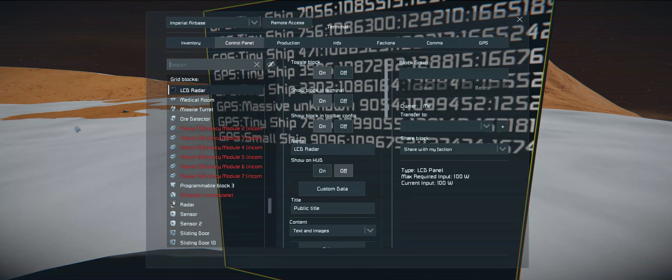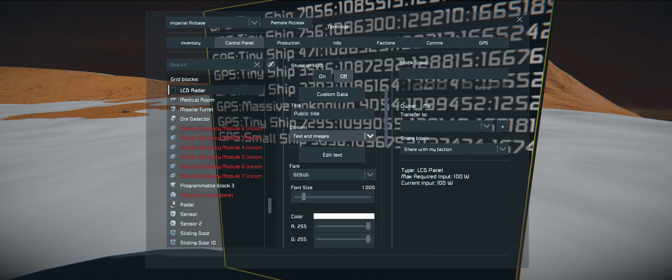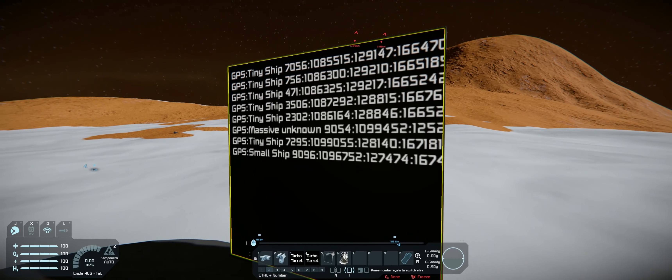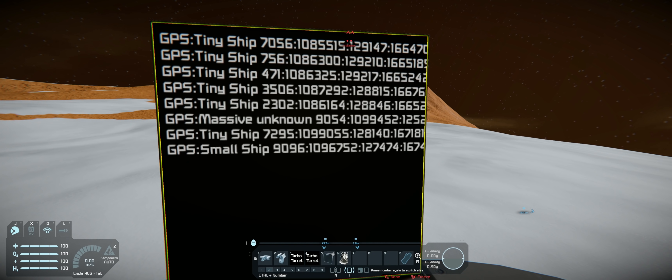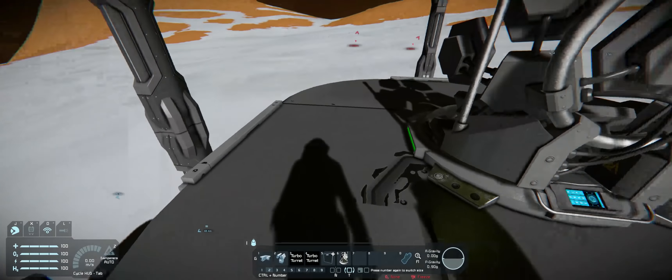There are all your GPS coordinates - we can jump through here and take a look. Make sure if you're doing this, put it to text and images or nothing will actually pop up. It'd be neat if this could open up a map or at least some kind of range bands - like a series of circles that are range bands and then dots for contacts with a number or letter next to each. I really love this model.